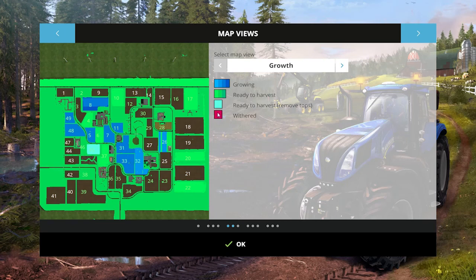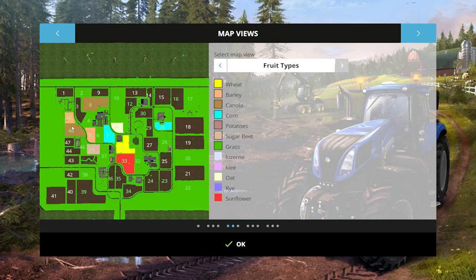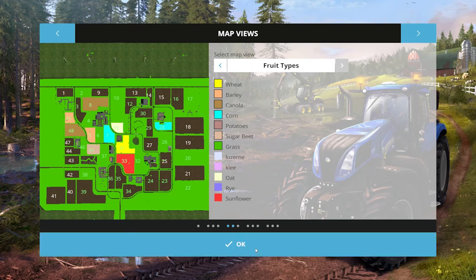We went ahead and put in some multifruit as well as our regular items. Where we're at: we've got two fields with canola, two fields with barley, a little corn in field 7, field 11 sowed in oats, then 31 is in wheat, and we put some sunflower in field 33. I haven't ever used any of these multifruits — the kale, the oats, the rye, the sunflower — so we're going to start adding those in and seeing how they go.